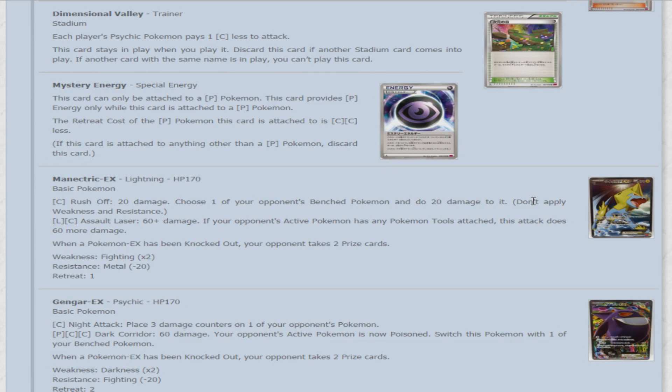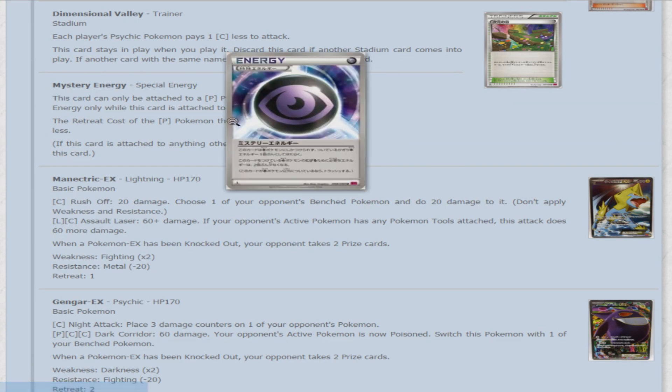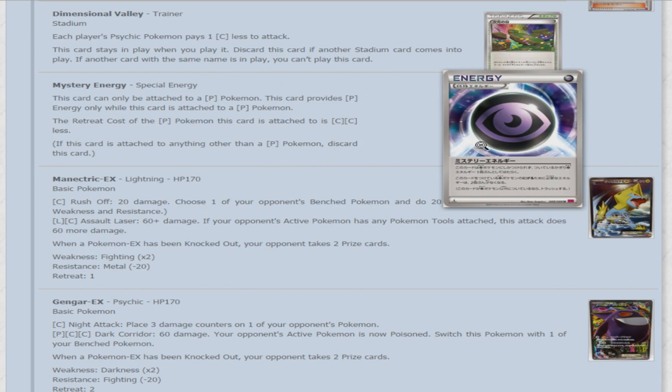Mystery Energy is the last card for the Japanese set besides Secret Rares. It can only be attached to a Psychic Pokemon and provides Psychic energy while attached. The retreat cost of a Psychic Pokemon it's attached to is two colorless less. I don't imagine it being very useful — usually people will just want to use Float Stone anyway. Unless you're facing a deck that punishes special energy, like Drifblim or Cobalion whose first attack forces you to discard a special energy, that's the only reason to avoid using this card.